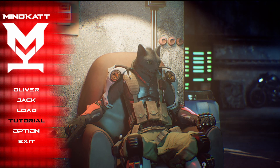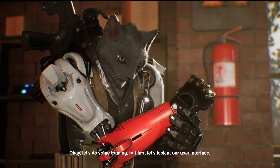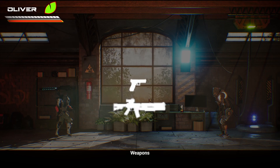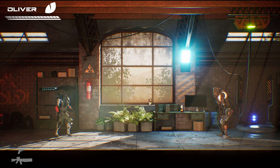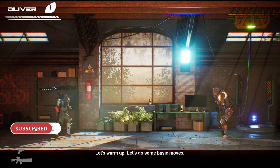Might actually have to see if these controls — is it just me, or is it the game? I think it's the game. Tutorial. Okay, let's train a little. First, let's look at our user interface: health, stamina, defense, special attack for light beating, weapons. Let's look at the controls — you can see them again in the pause menu. With this information, we can start. Let's warm up and do some basic moves.